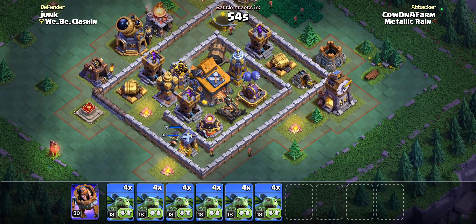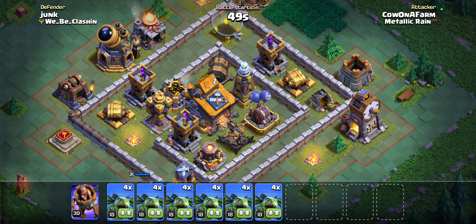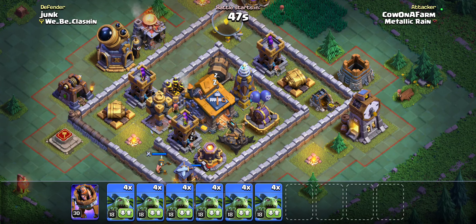And that's why you saw my attack earlier that had zero stars. If that happens, you're going to get blown out, and if you get blown out you're going to find a weaker base. So I'll do one more — hopefully we find something that's good.